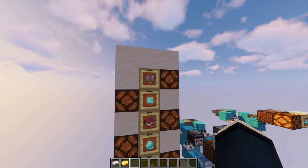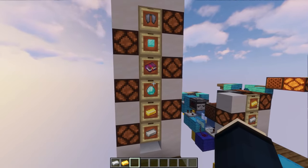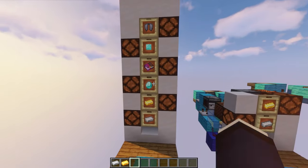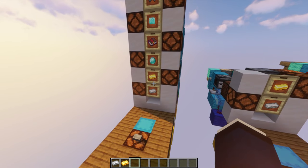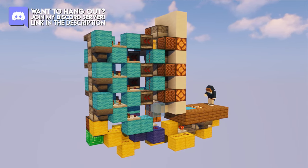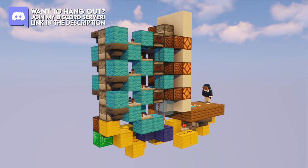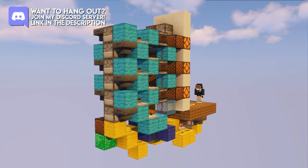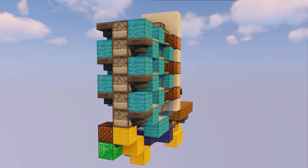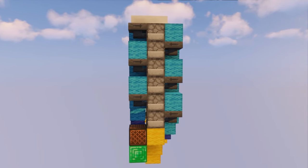Now obviously you don't have to use the same items as I am right here. You can fully customize pretty much everything about this gambling machine, from the percentages to the items themselves. This idea actually came up on my Discord server a while back. So if you also want to hang out with other people from my community, feel free to join. On there we are also starting up a Java 1.16 community SMP, so if you are interested, feel free to apply. A link to the Discord can be found in the video description.